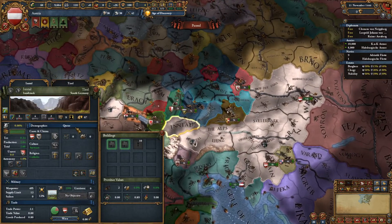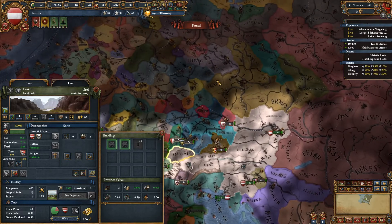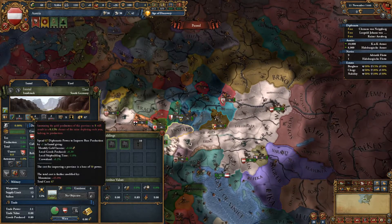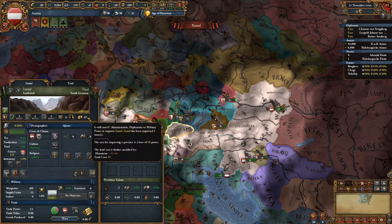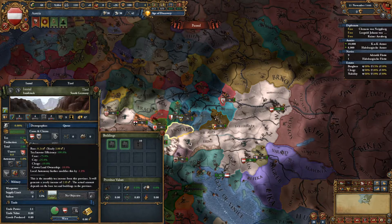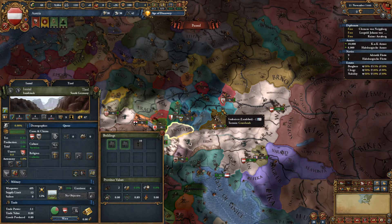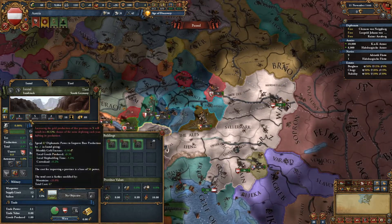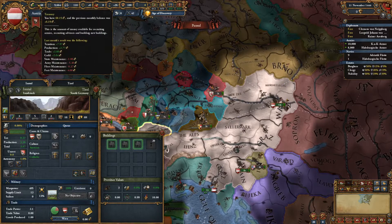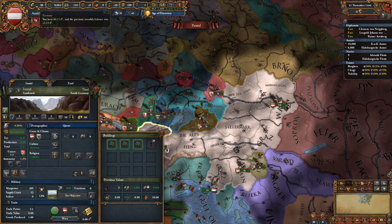The way you get money as Austria is pretty simple. You have the Tyrol Gold Mine. Bohemia has the other gold mine in the HRE, but yours is better. It costs a little bit more to develop early on, but you do get an event that increases the production by one. Basically you get a ton of gold from it — the Schwartz silver mine or whatever. It's how you're going to fund your empire for a while. You get the HRE bonuses and good money.